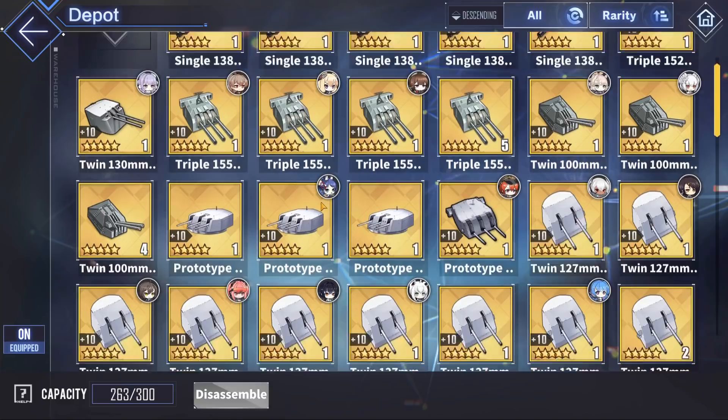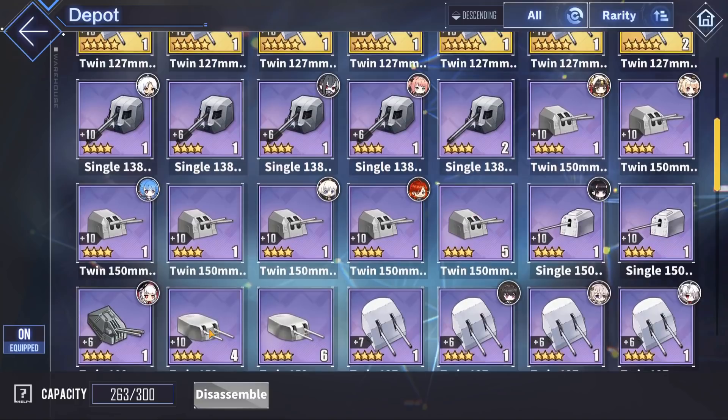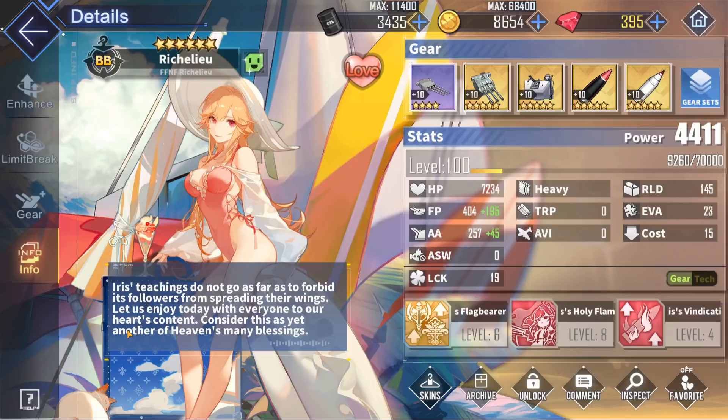If you don't have those gold guns, you could use the more budget-friendly options. The twin 150 millimeter, also known as the Cleveland gun, is very nice — it's got great accuracy, damage, and fire rate. And if you don't have that, you could also use something basically on par with the Cleveland gun: the twin 152 millimeter.